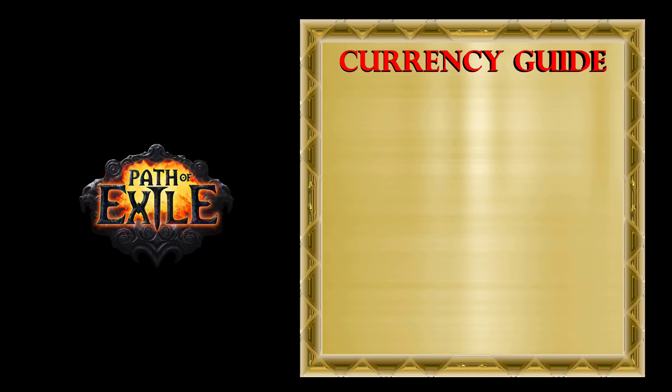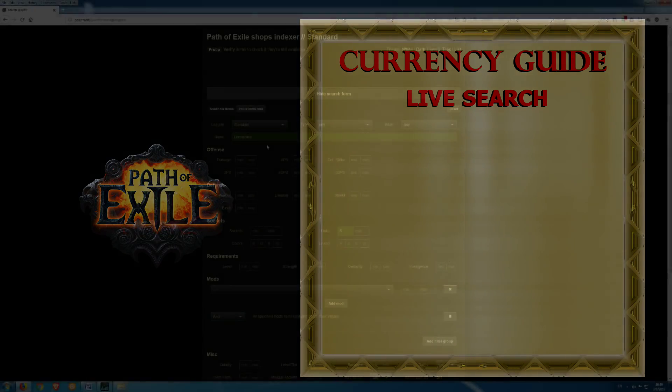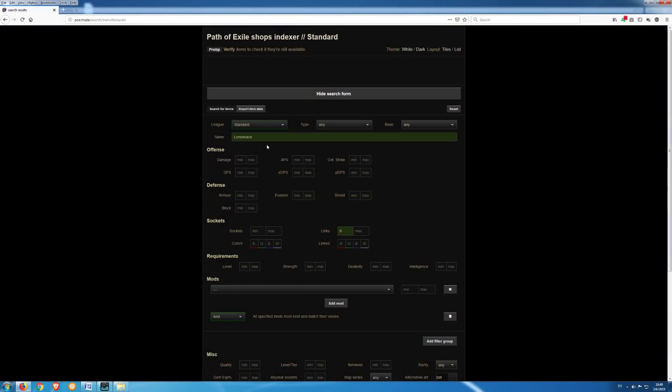The next method for making currency is using live search to buy cheap crafting bases, upgrades for the build you play, maps, and of course for flipping all kinds of items and currency. You can use a website like poe.trade, choose the league in which you play, search for the item you need — let's say you wish to buy a 6-link body armor. Set minimum links to 6 and hit search to see what the minimum price is.